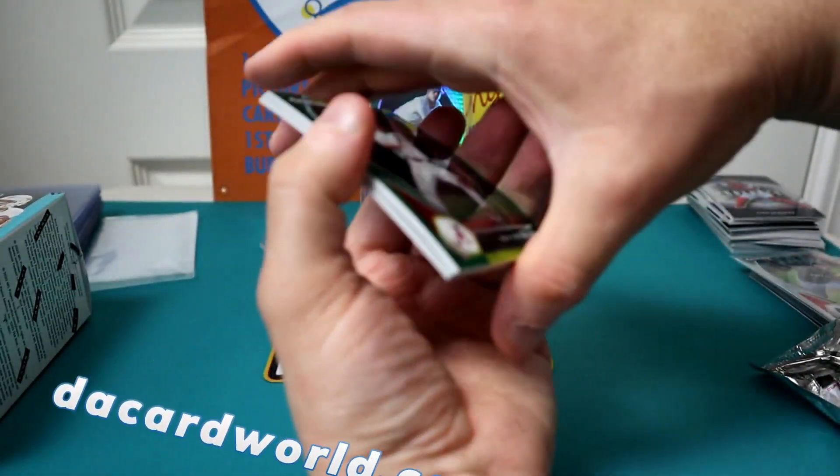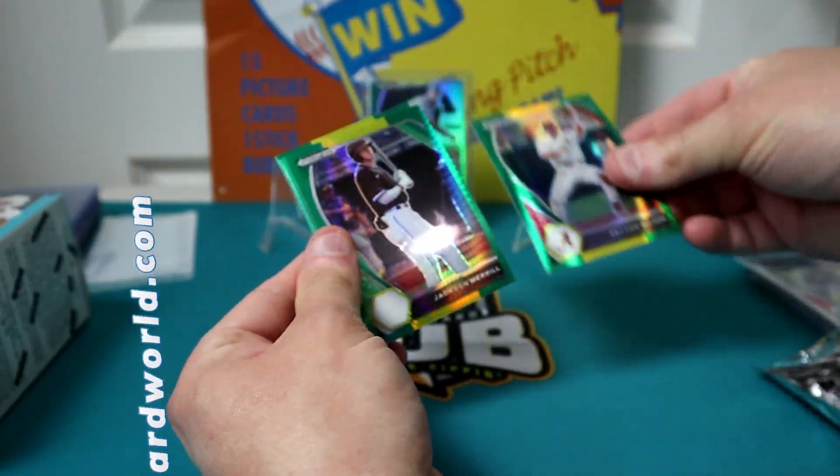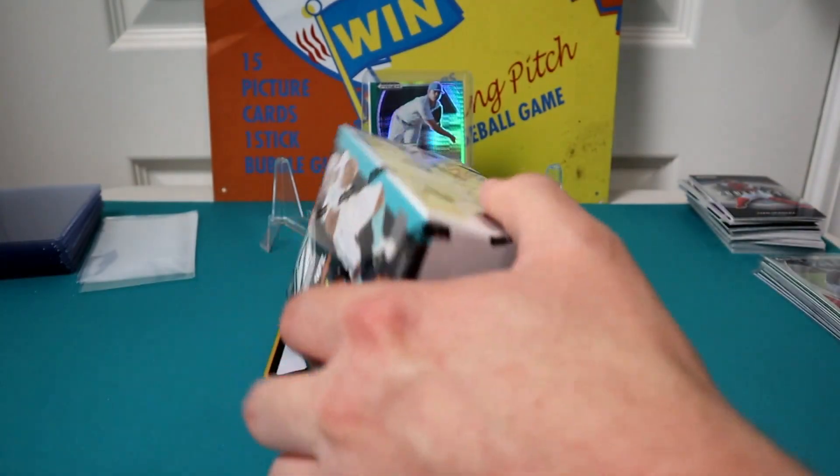Of course we got the green and yellow Prisms in the bonus pack. Overall a nice looking product. Blasters are still $10 on Dave and Adam's right now — I'll leave a link in the description for those of you that want to pick up some of this product on the cheap.